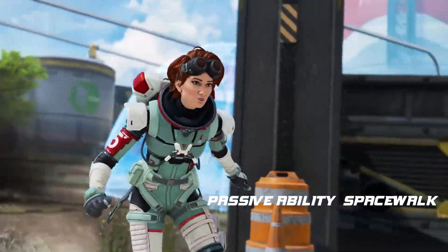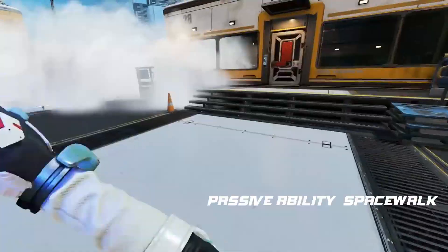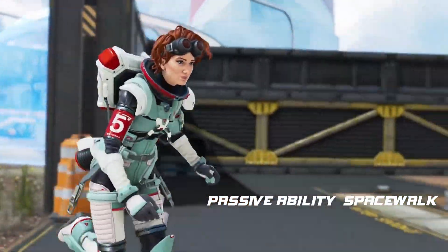As far as the abilities go for this gravitational manipulator: her passive ability is called Spacewalk. It increases air control and reduces fall impacts with Horizon's custom space suit.